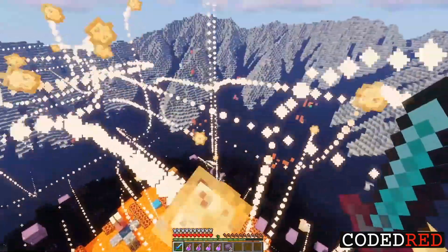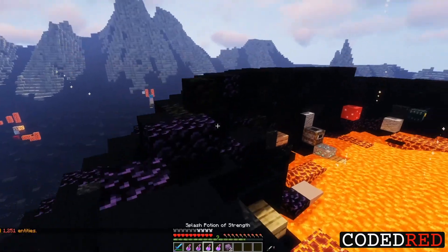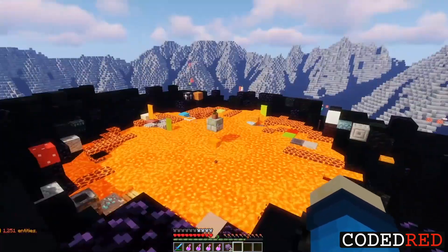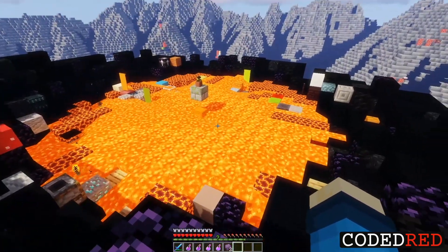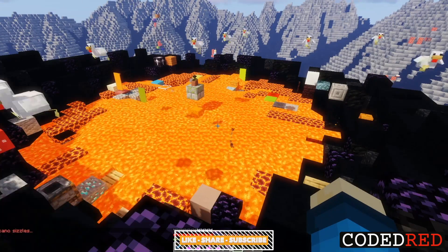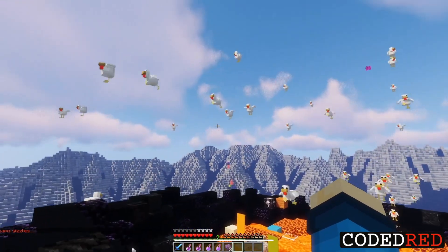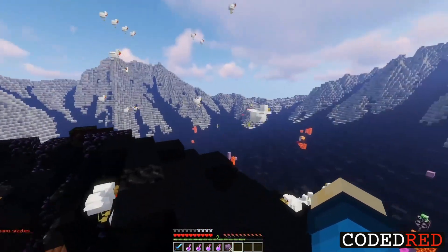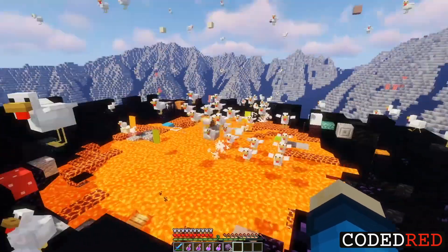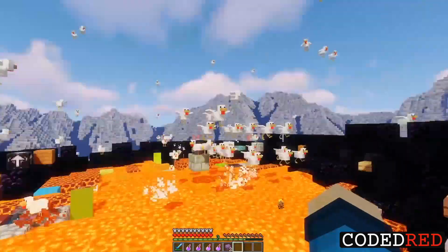Dodge! Oh no! All right, I'm sick of all these things shooting me. Let's get some friends in here. Like I said, we could spawn our own things coming out of this. We type in slash erupt and let's get some friendly things — let's get some chickens. It's gonna be like 800 chickens spawning right now. Oh my god, looks so awesome though. They're dying — they're falling into the lava!